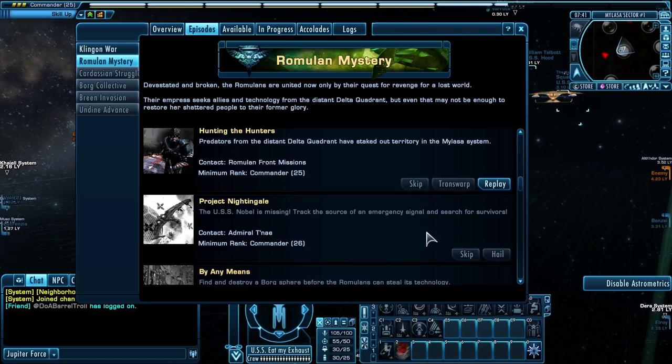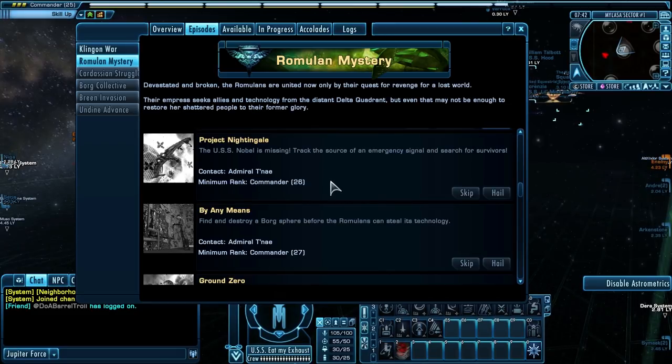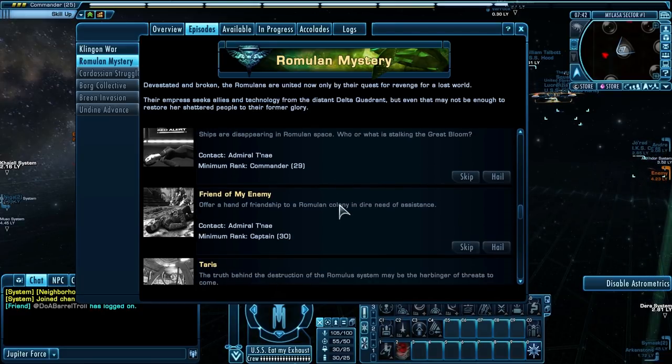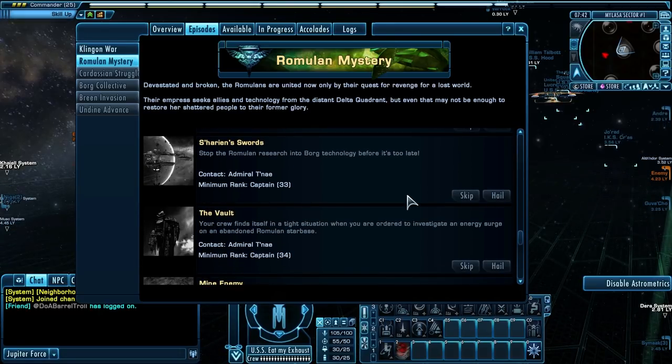It won't let me. So that means I'm going to have to do stuff to get enough skill points to get to Commander 26 to be able to play Project Nightingale. And what's worse, I see here, is By Any Means is Commander 27. So I have a feeling Project Nightingale is not going to give us a full rank. We're going to end up having to do stuff after Project Nightingale also to get to By Any Means, and possibly Ground Zero — possibly every mission we're doing now. So it is now really important that we do extra stuff in order to get enough skill points to play the next mission.